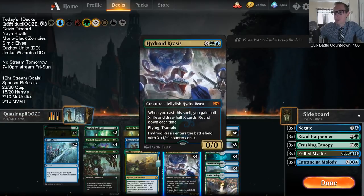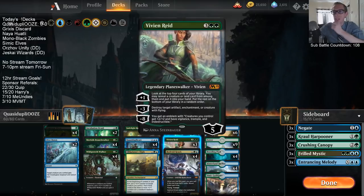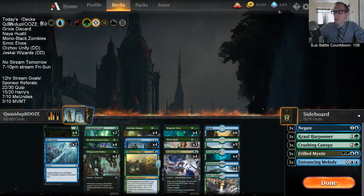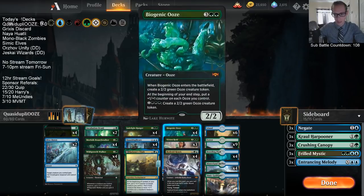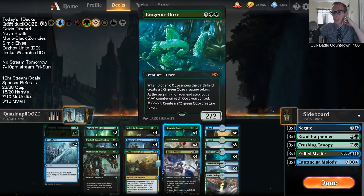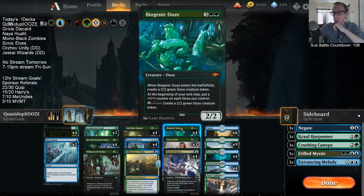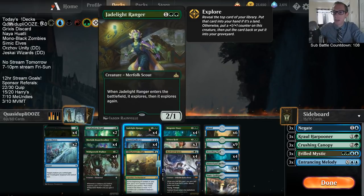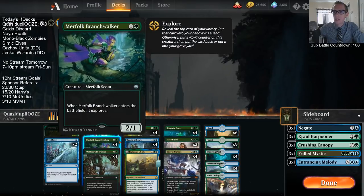We're going to have some 3D cards. Not every single card is available in 3D right now, and they're pretty pricey gem-wise. We started today off with 15,000 gems from my collection, and we've gotten a few upgrades - stuff for Grixis Discard, which will be in our next video, and Simic cards here for Quasi-Dupla Ooze. You can see these cards are 3D, they look really sweet. Definitely excited to play them, though I am worried about performance issues with these 3D cards.